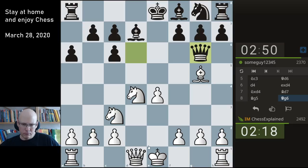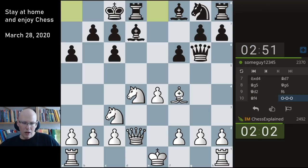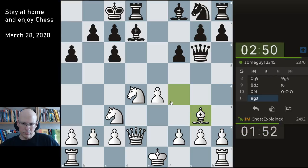We have a problem. Yeah, not good. Maybe he has some ideas like c5 and the bishop should move - it looks a bit scary. This shows time and time again that it's useful to know your stuff. In any case, let's see what happens.